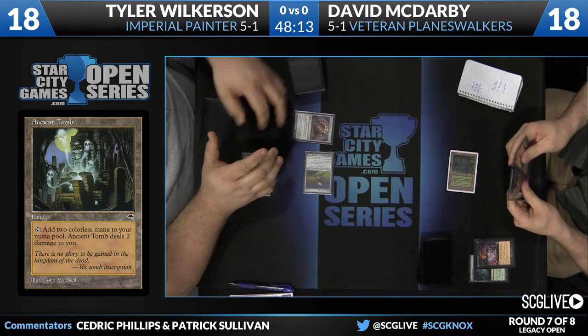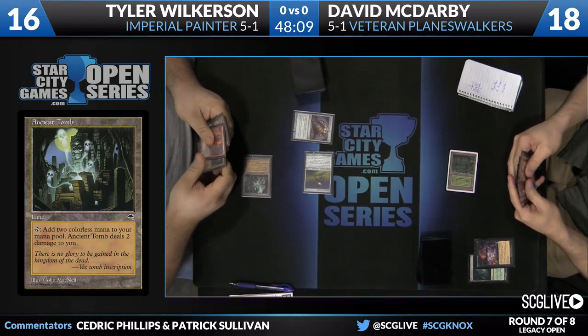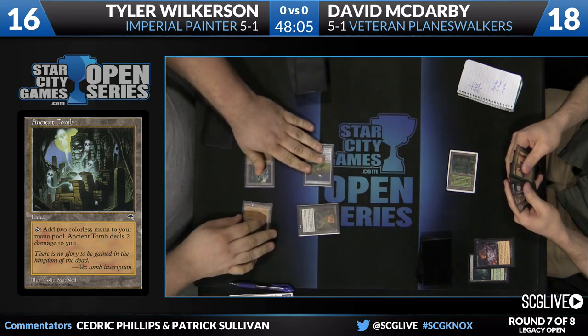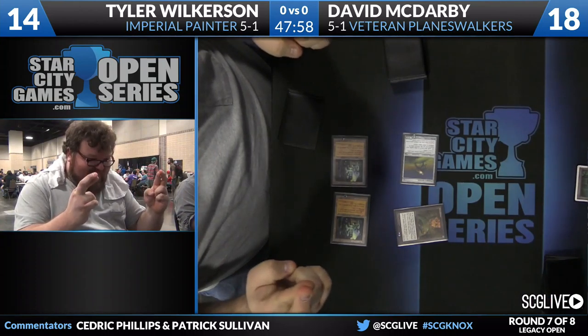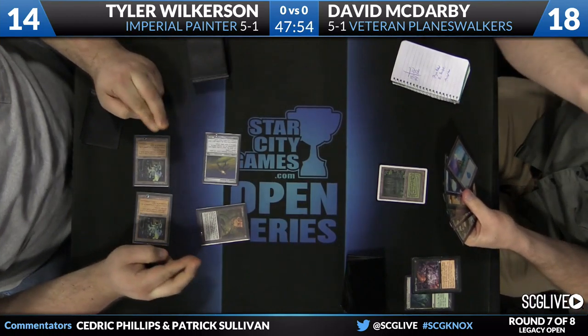Top card? It's a Sensei's Divining Top — a one-mana artifact. You can tell Tyler got excited there momentarily. Top is still an incredible draw here. He's going to put that into play, take 2 to do it from the Tomb, and he also gets to spin it if he'd like, and he will. Three cards — there's a Grindstone there along with 2 Blasts.